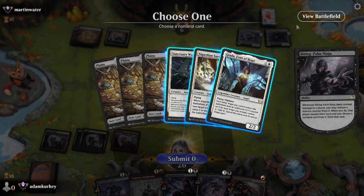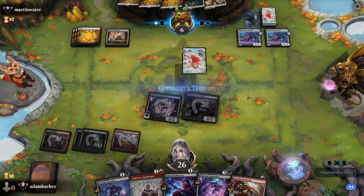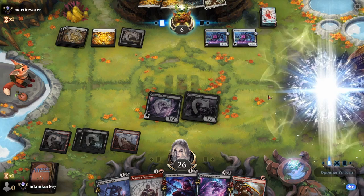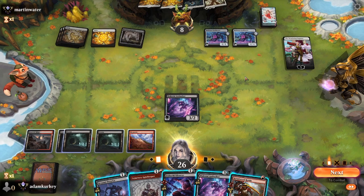They have four lands so they could technically play Giada or Guardian of Faith — flying, vigilance. I feel like we still want to get rid of Giada because this forces them to tap out, whereas they might draw another one or two drop and play multiple things. If they play their five-drop they can block two guys and we can silence it. Oh, an Emperor — I don't think that's going to be enough... okay, it might be enough. We're going to get rid of that even while attacking their face.